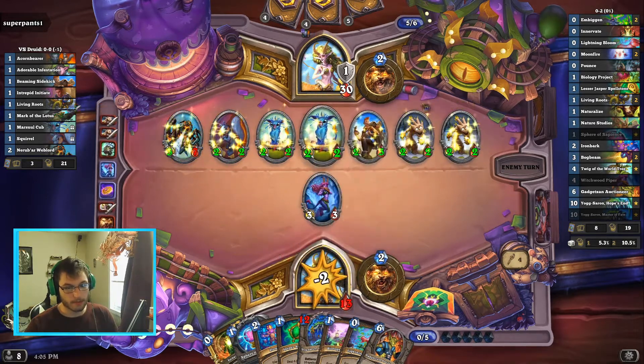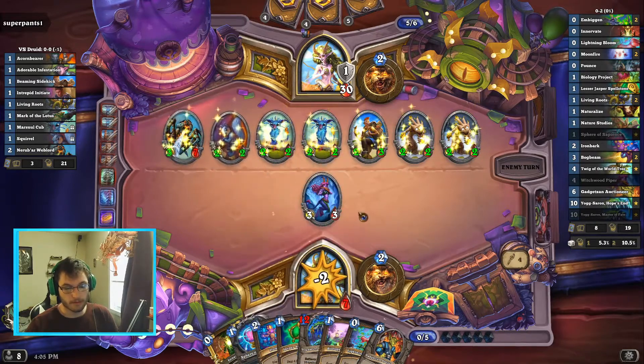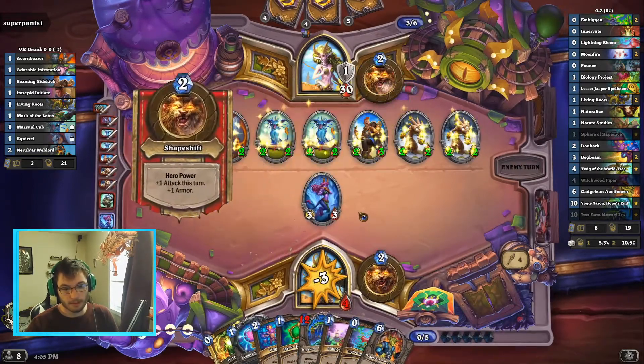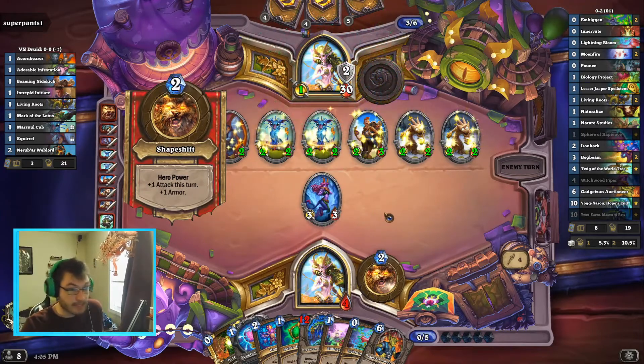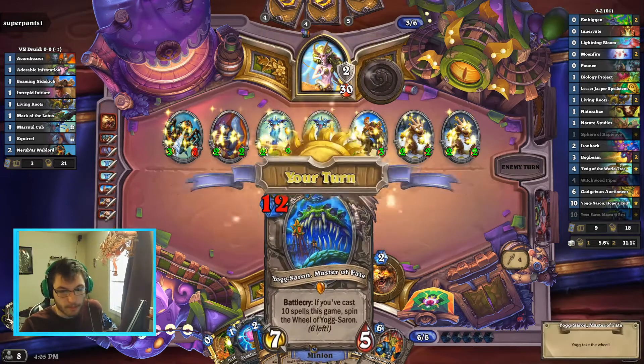We have to draw Moonfire as well, which is fine. This is fine — we just have to go really, really fast. We're gonna play one of the two Yoggs — I'm gonna play this one.